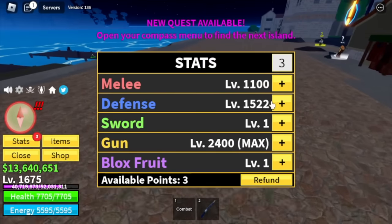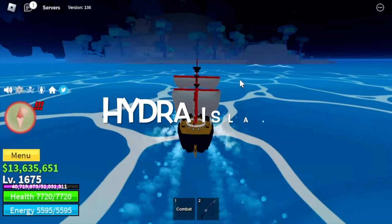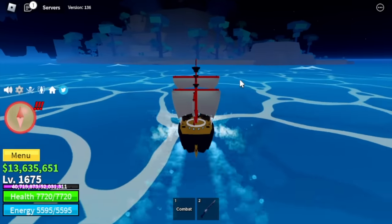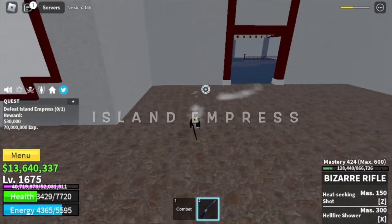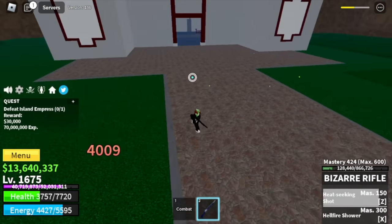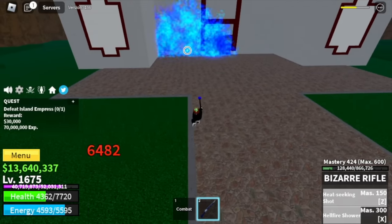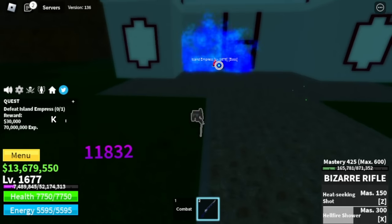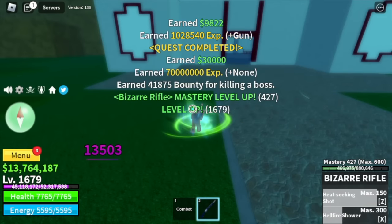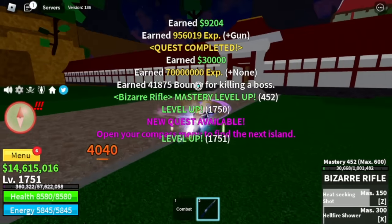Stat check — most important stat is the gun: max gun. Next up: Hydra Island. Target here is the Island Empress. Technique is wall strat — just use your Z and X skill. Sadly, we cannot use our M1 to damage her, but it's fine, just be patient. I killed this boss lots and lots of times but no Serpent Bow — that's really sad. I was planning to use that.